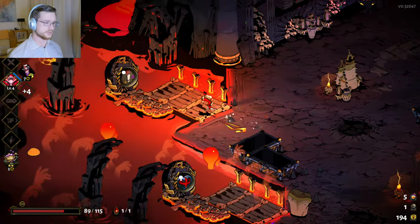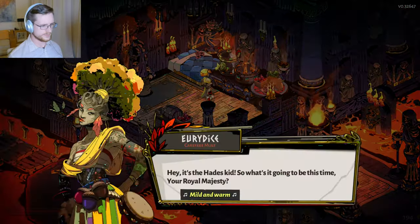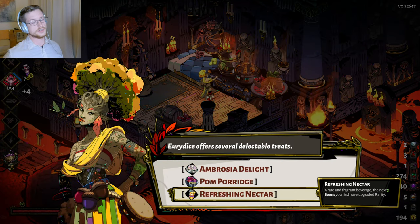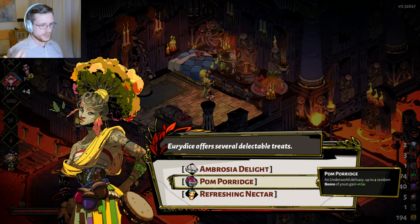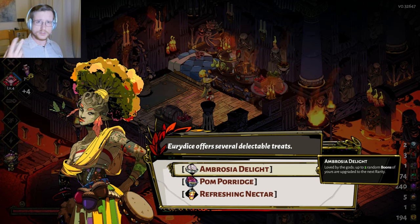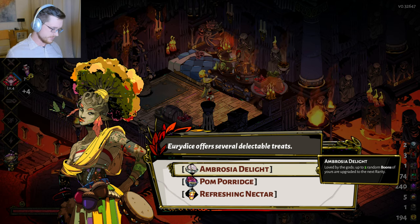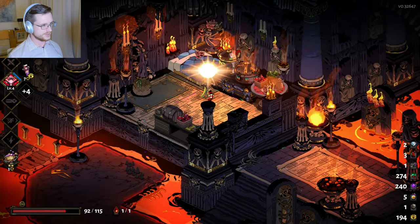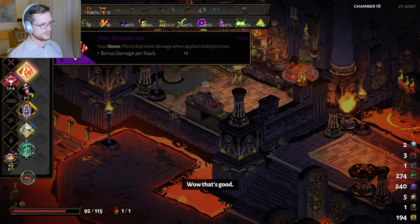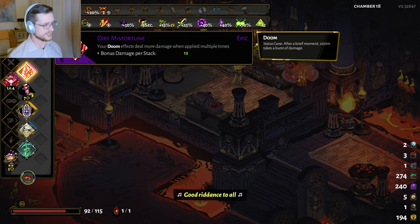I'm definitely going to go see Eurydice. If you ever get the option to go see Eurydice, you absolutely should — you should take the Refreshing Nectar. Increasing the rarity of a few boons is so good. Actually, I think this is going to be a better option this time — I'm going to increase the rarity of my Doom Special Attack, and I think this will also hit the Doom Boon that I have. Beautiful — wow, that's good! This is 153 now. That's pretty solid. I like that.